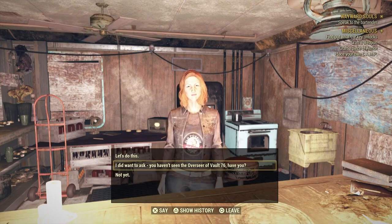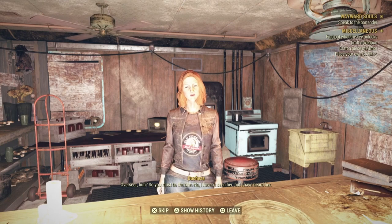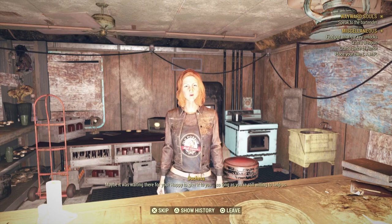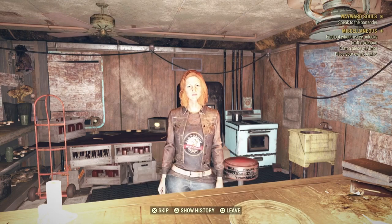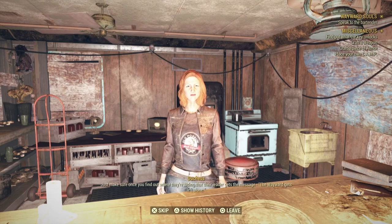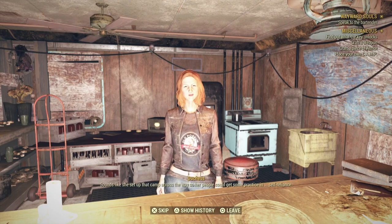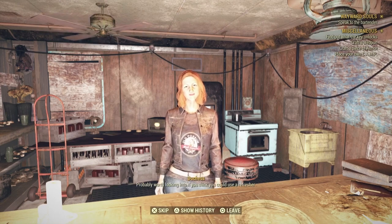We also ask about the Overseer. Duchess says she hasn't seen her but has heard her — her people found a tape on the other side of the road that the Overseer left behind for one of her dwellers. She's happy to give it to us as long as we're willing to help. We accept and receive the Overseer tape. Sounds like she set up the camp across the way so her people could get practice in self-reliance.